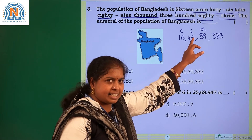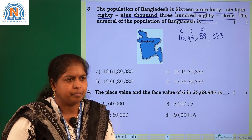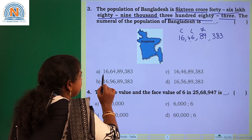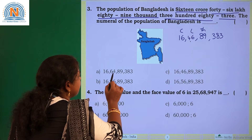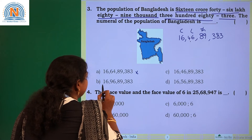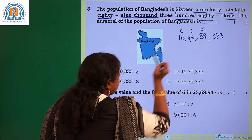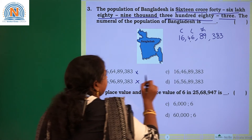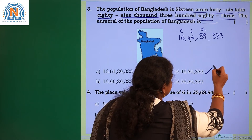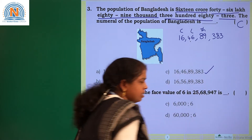Now read it: 16 crore 46,89,383. In which option you are having the same number? If you observe the first option you are having 16 crore 64,00 — but there it is 46,00, so this is not correct. Second one: 16 crore 96,89,000 — but here it is 46,00. Option C has 16 crore 46,00,89,383. So option C is our correct answer. Choose option C.